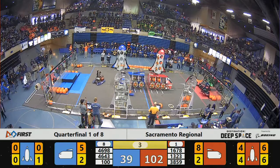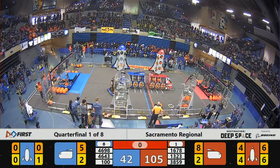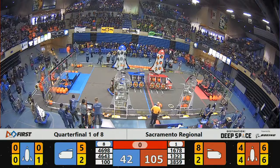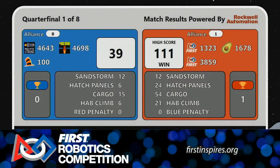At T-minus 10 seconds, blue alliance is still working on loading some cargo but Madtown is lining up to go up to level two — that's worth a six-point bonus. At T-minus one, Wild Hats drive up and leap to the second level for a six-point bonus. At the end of this match, the red alliance finishes with a score of 111 and the blue alliance with a score of 39.